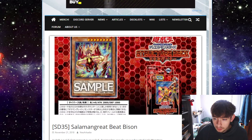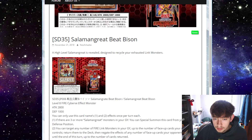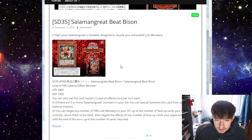This card looks so cool, and it's coming in the Soulburner structure deck, which is really cool as well because it seems like we're getting some decent cards for Salamangreat in this structure deck. It's a high-level Salamangreat designed to recycle your exhausted Link monsters. It's a Level 8 Fire Cyberse effect monster — pretty standard for Salamangreats — with 2800 attack and 1000 defense, and both effects are hard once-per-turns.